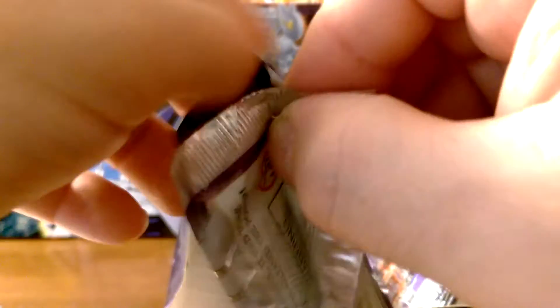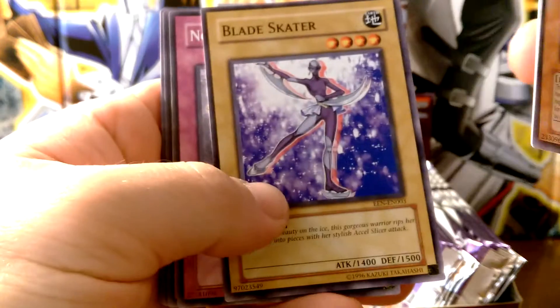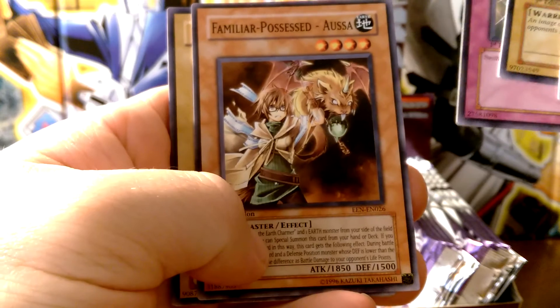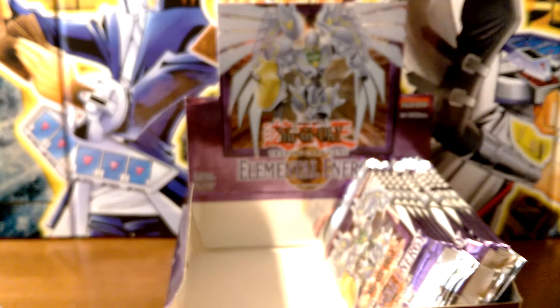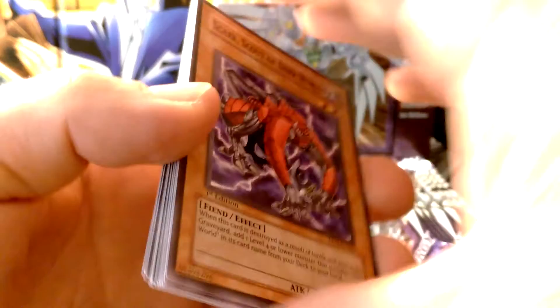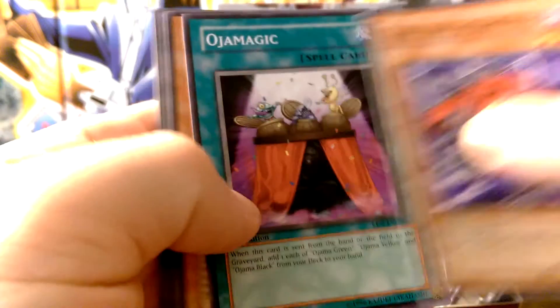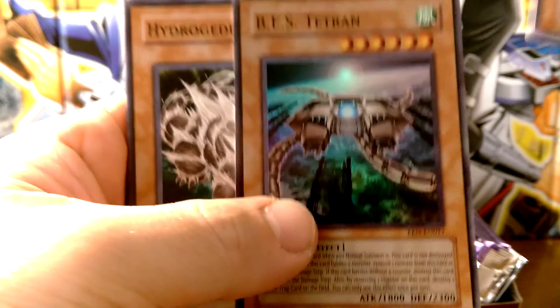Man, these packs are tough. Infernal Incinerator, Blade Skater, Non-Fusion Area, Familiar Possessed, and a Jacks Knight — I think that's my second Jacks Knight. Is that a sign I'm going to get another Jacks Knight ultimate? I'd like to get an Elemental Hero in the ultimate, that'd be really cool. We have a Scar, Ojo Magic, Familiar Possessed, Hittanou, Breaker, and a Beastiari super rare.